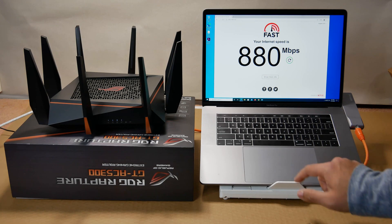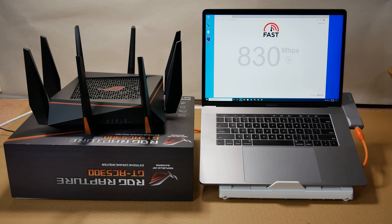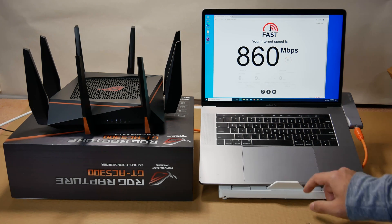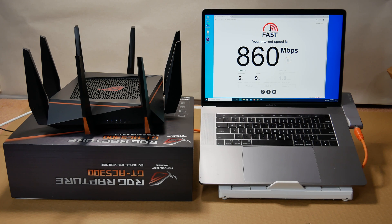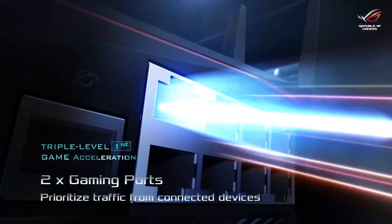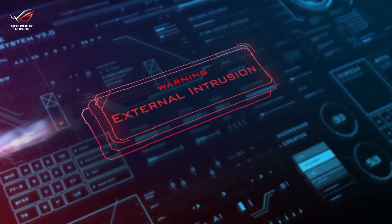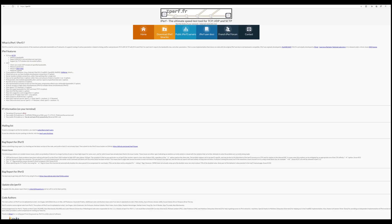I have a 1 Gig Verizon FiOS connection. For the first test, I connected a 2019 MacBook Pro to the router via ethernet cable and we are getting close to 1 Gbps internet speed, confirming the router can handle 1 Gig internet. iPerf 3 is a tool for active measurements of the maximum achievable bandwidth on IP networks, and we will use both laptops as iPerf 3 clients.